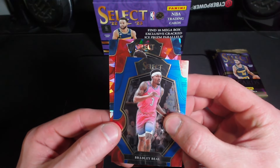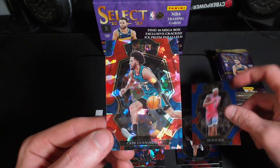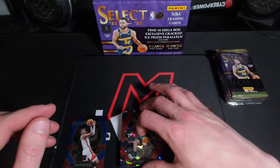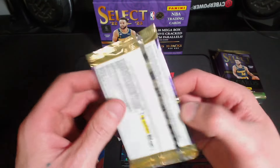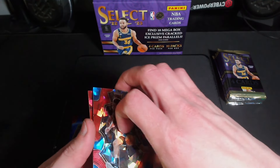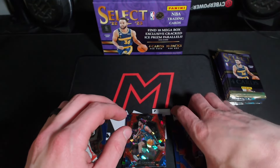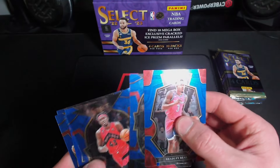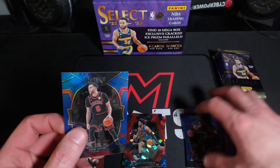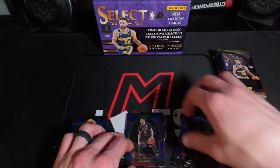And then for the ice — ooh, not a rookie. We got Cade Cunningham. If only that was the year before this, that would have been a good pick. Oh yeah, I didn't even notice — it's a silver. I don't think these are numbered, but that is a silver. I missed that.